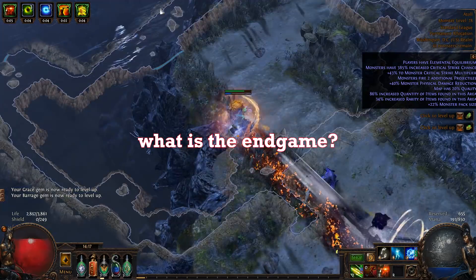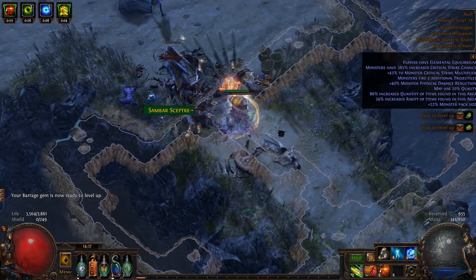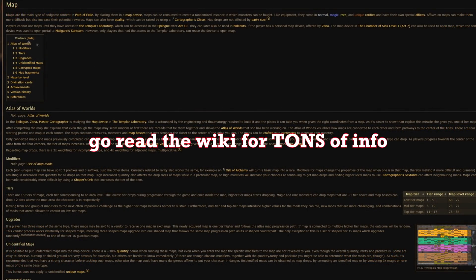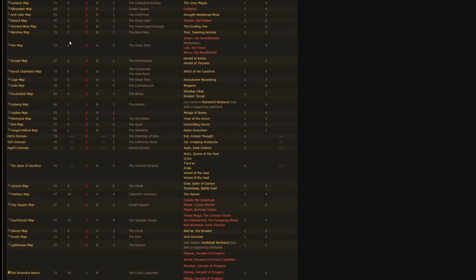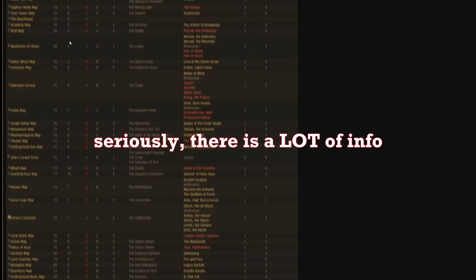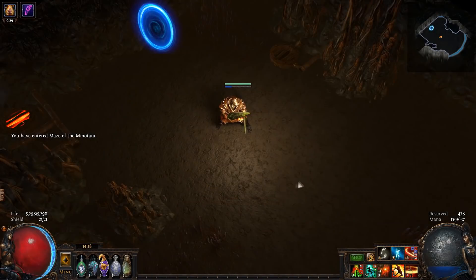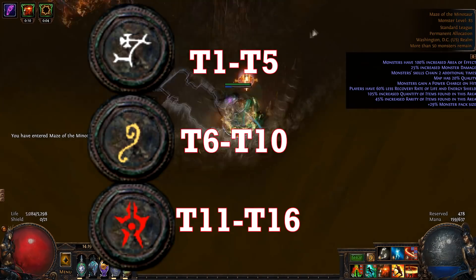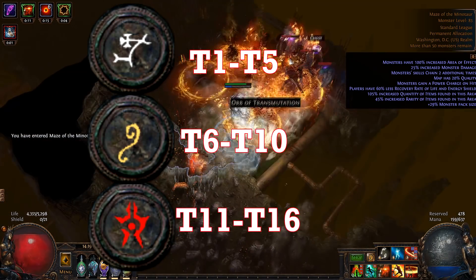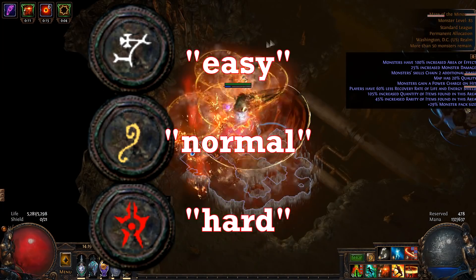The final topic I want to cover is the endgame. The endgame in Path of Exile revolves around mapping. Maps are — as with pretty much everything — tradable and craftable items that drop from slain monsters. They begin to drop towards the end of the campaign, which is 10 acts total, and once you beat the final boss of Act 10, your mapping journey begins. Maps have tiers — they begin at tier 1 and go up to tier 16. Most of the player base abbreviates this as T1 or T16 and so on. T1 to T5 maps are white, T6 to T10 are yellow, and T11 to T16 are red — just think of it as easy, normal, and hard maps respectively, with each color having their own progression inside.